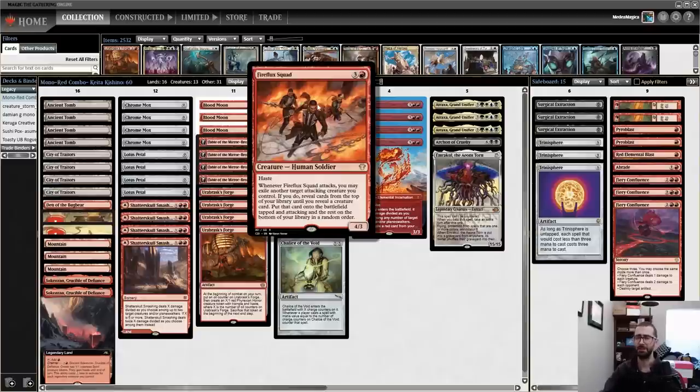More realistically, this is a deck built around Fireflux Squad. When it attacks, you may exile another target attacking creature you control. If you do, reveal cards from the top of your library until you reveal a creature card, put that card onto the battlefield tapped and attacking, and the rest on the bottom of your library in any order.